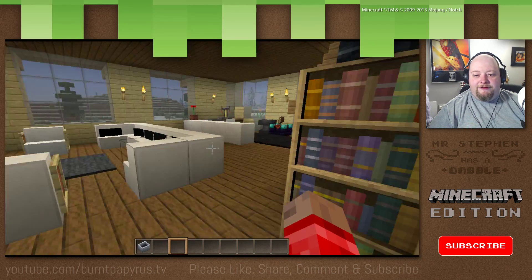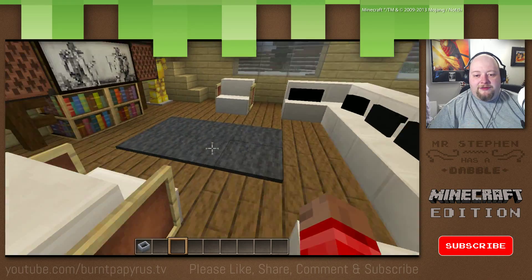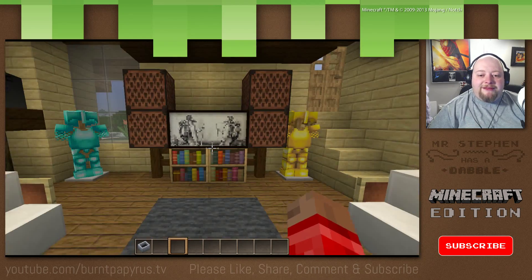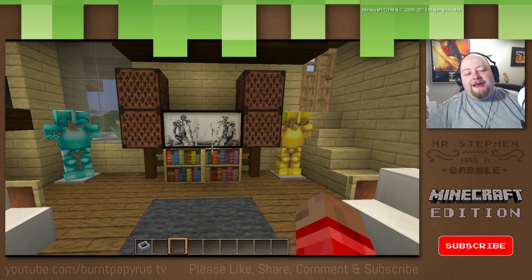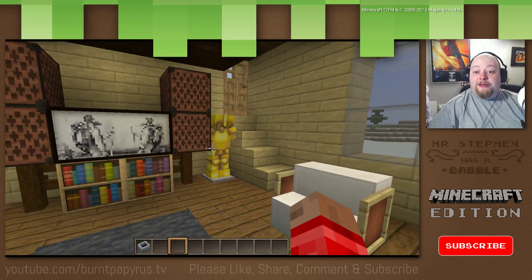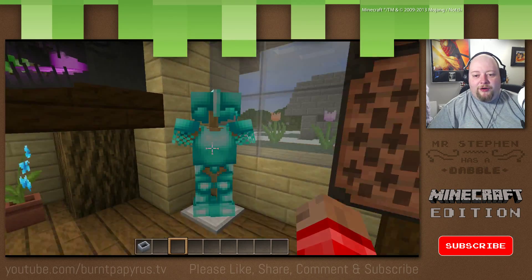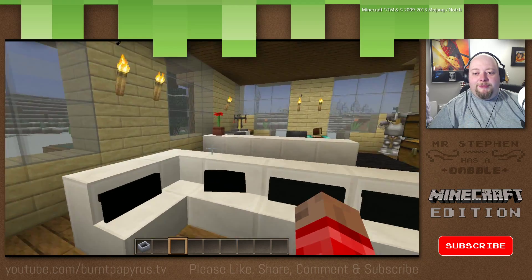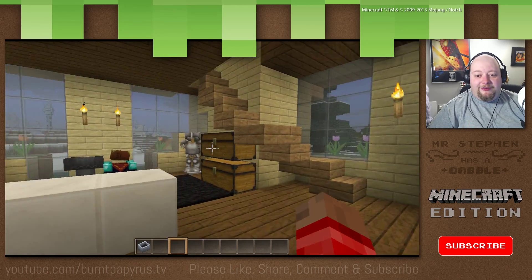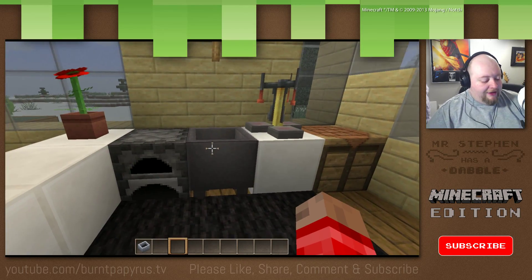And we're at my new house. This is my brand new house made with lots of resources that you can't get straight away. This is a really, really simple build. The tutorial for this is actually online and I'll add a link in the description so you can see it. But this has actually given me three levels of house, which is really quite nice — and in a nice area as well.